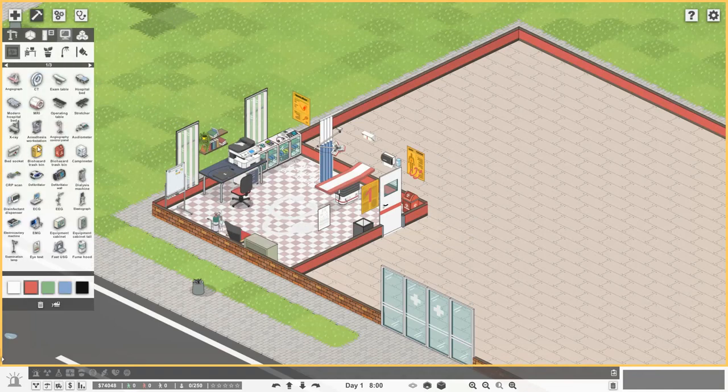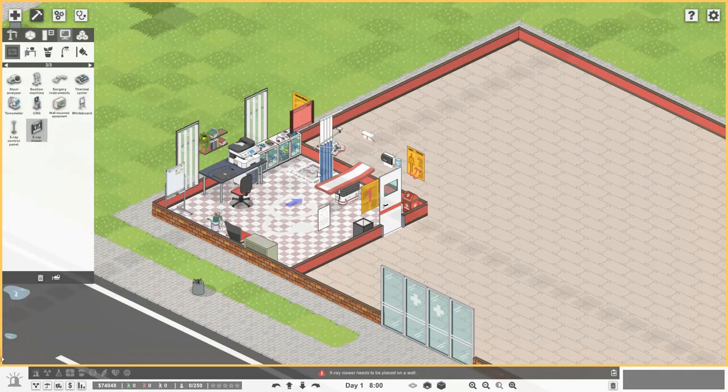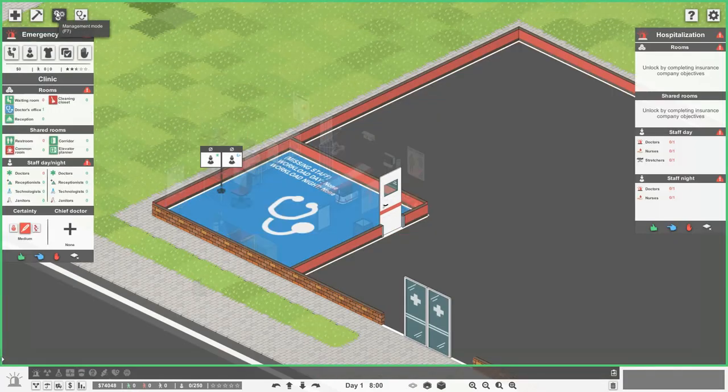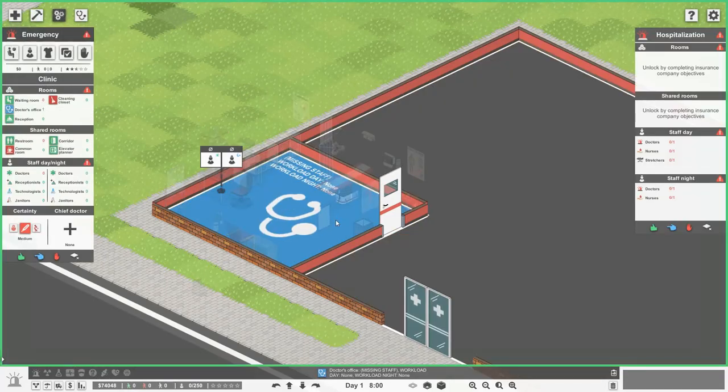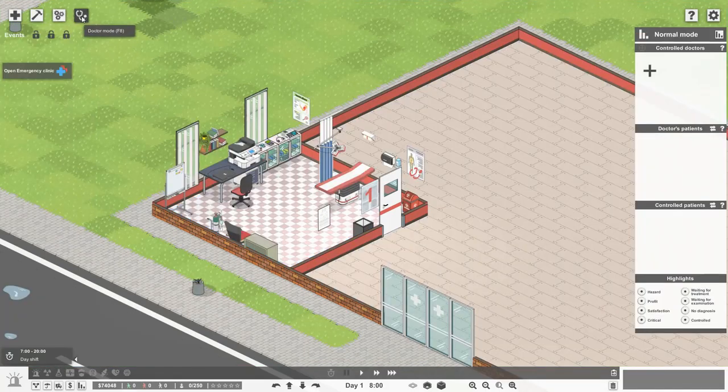In management mode, when we clicked on the room it was colored gray — it's now colored a nice blue, meaning we have all of our items in that room. Last but not least there's doctor mode, the new function to the game where you can add doctors and control their patients. We haven't got any doctors yet, but we can add them and control their patients. For now we're focused on other aspects.